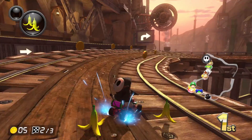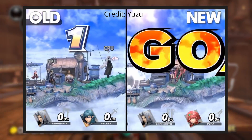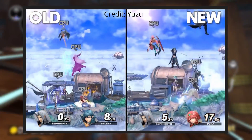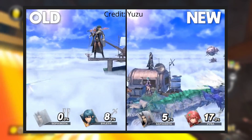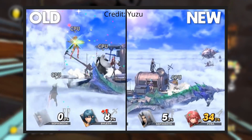On the topic of shaders, Vulkan also now has parallel shader building. This means that all available CPU threads will be able to compile shaders, which vastly improves shader compilation speeds and results in smoother gameplay in games where you haven't built a pipeline cache yet. Theoretically there's no limit to how many CPU threads can be allocated to this, so the more threads your CPU has, the smoother the shader compilation stutters will be.